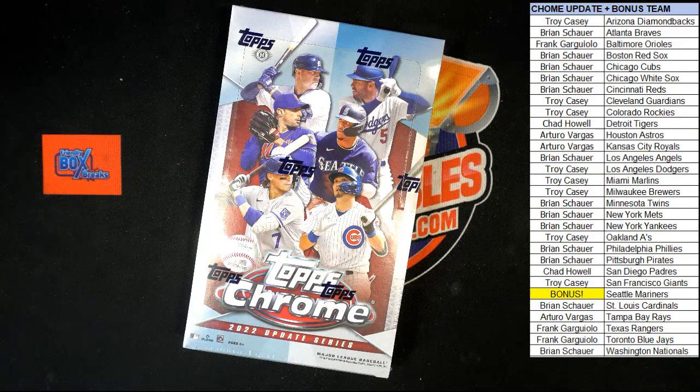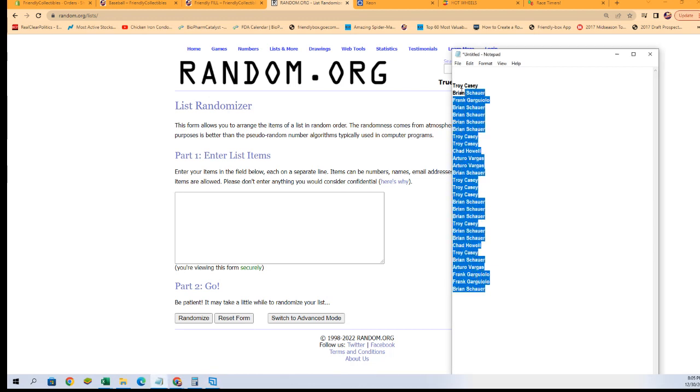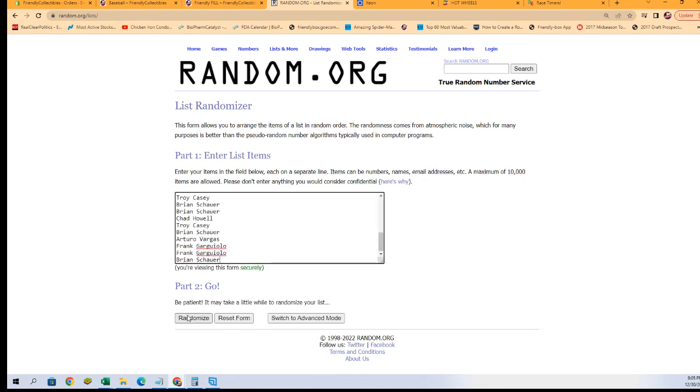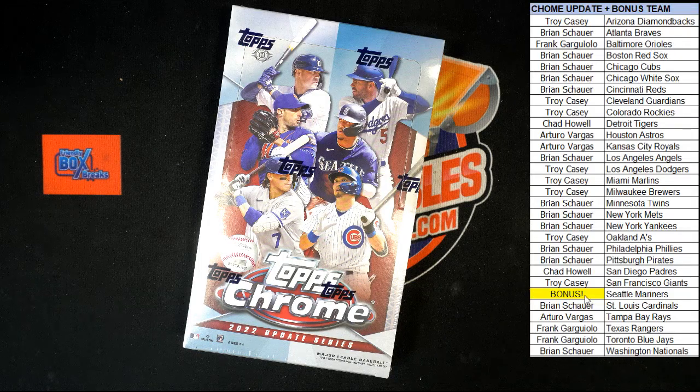Let's start with our team owner randomizer right here. Make sure we take 'bonus' out — we did. We don't want bonus to win, we just want to win the bonus. Let's copy-paste and randomize seven times — that's one, two, three, four, five, six, and seven. Brian S, you are going to have the Mariners in the break! Let's switch back over to that screen and add your name to the Mariners right there.